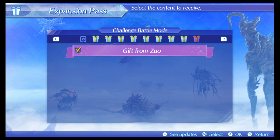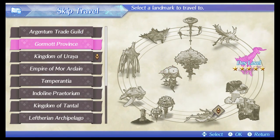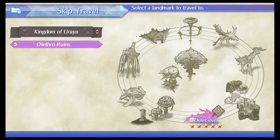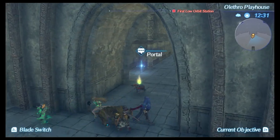Once you have the appropriate members in your party and you are in a different area, teleport to the Alethra ruins. Once you teleport here, the portal will be right in front of you. Right here — here's the portal.